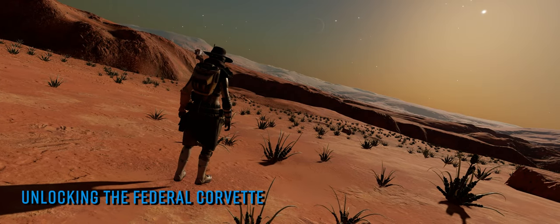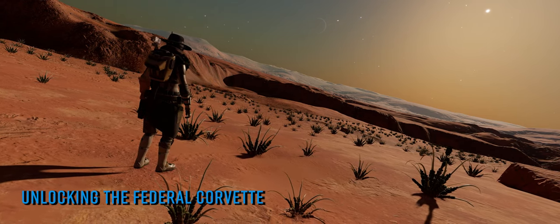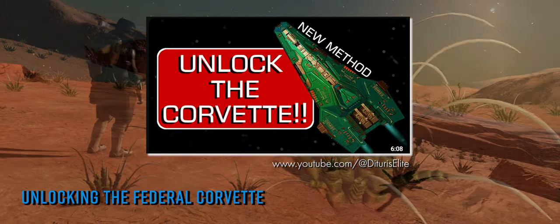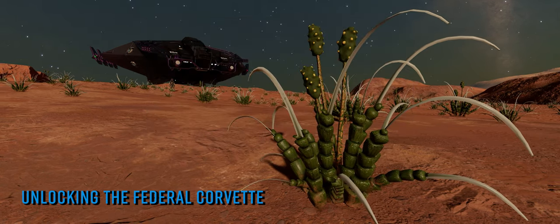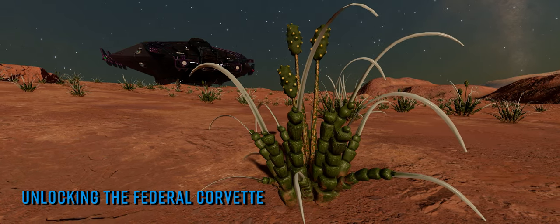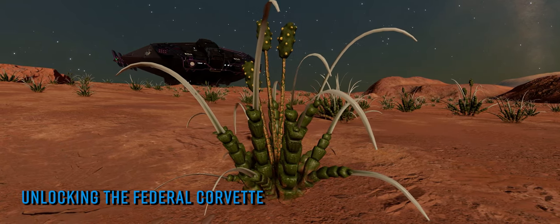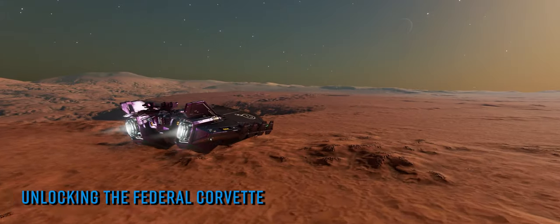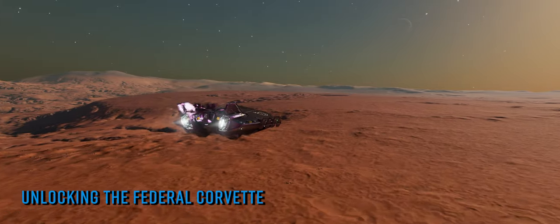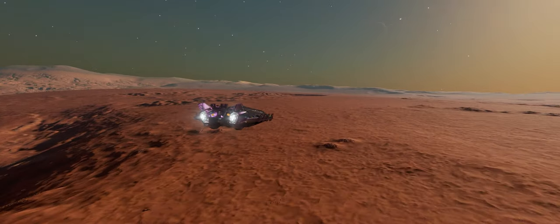CMDR Dituri, who we've featured on this channel a couple of times now, is continuing to make a name for themselves with video guides to all things Elite Dangerous. This week they've published an excellent guide to unlocking the Federal Corvette. In Dituri's usual no-nonsense style it talks you through exactly how to unlock the Fede Battlebeast, but it's also an excellent guide to using the mission boards in stations in general — whether you're rising through the Federal ranks, any other ranks, or just looking to better affect the background simulation or garner favour with a minor faction. As always, you'll find a link to the video in the description below.